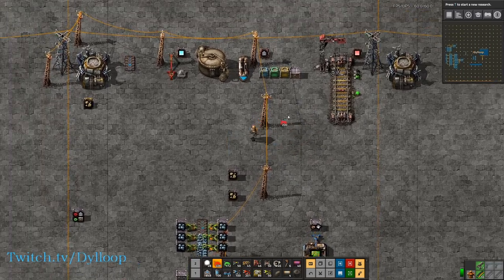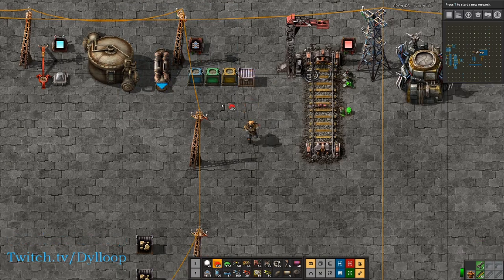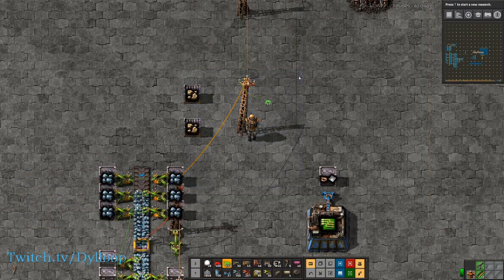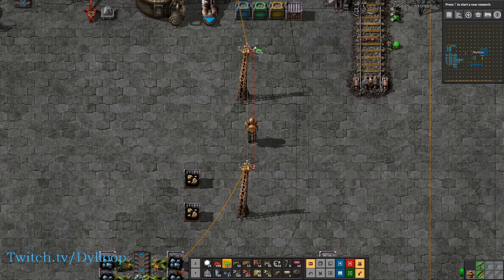How to use the circuit network is really simple. You either grab a red or green wire — it doesn't matter which. They're both the same, but they do have different numbers attached to them, so basically they're different circuits. If I take this wire and click on a power pole, you can drag it to another power pole. To remove the wire, you click on one connection that's already made and just trace it back to the next connection. The red and green wire are fully separate — you can have two different sets of circuits and different variables on those wires.